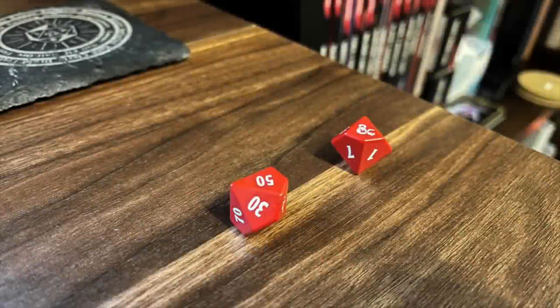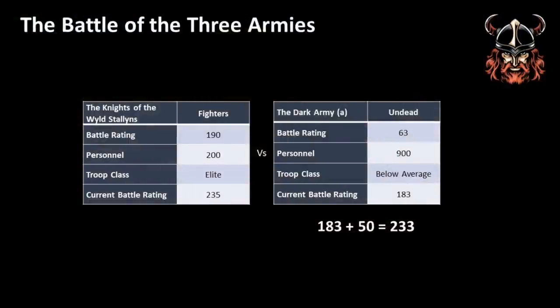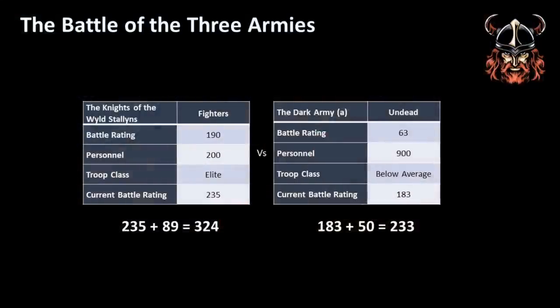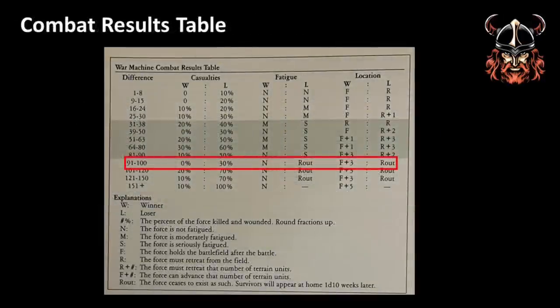Time to roll. The Dark Army rolls 50: 183 + 50 = 233. The Wild Stallions roll 89: 235 + 89 = 324. Difference: 324 − 233 = 91. Checking the results table: the Wild Stallions suffer zero casualties and are not fatigued, and may advance 3 terrain units. The Dark Army loses 30% of their force and routes, separating in several directions — probably to be picked off by local adventurers. Bargul is last seen teleporting from the area.